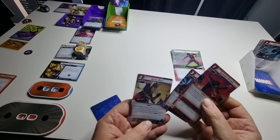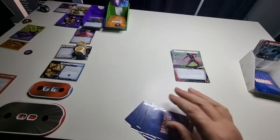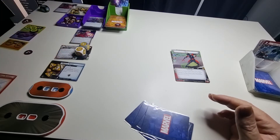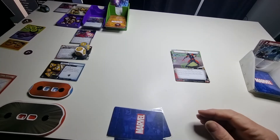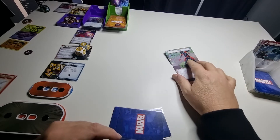One threat — that's now on seven. He's attacking. I've decided I will defend: he attacks for two, I defend for three — so I take no damage, but she's tapped.